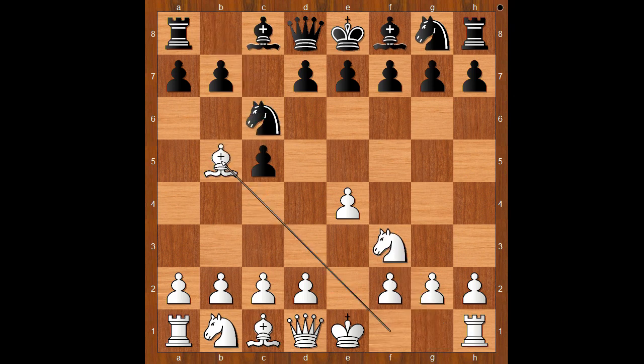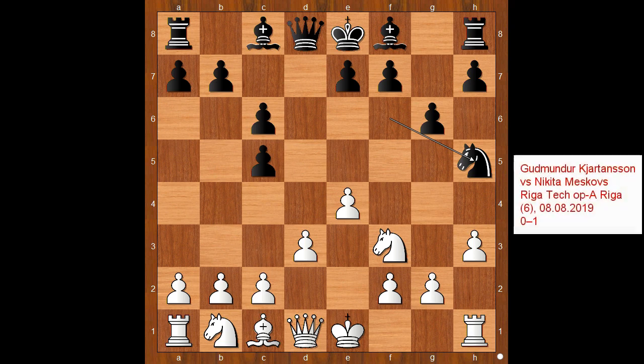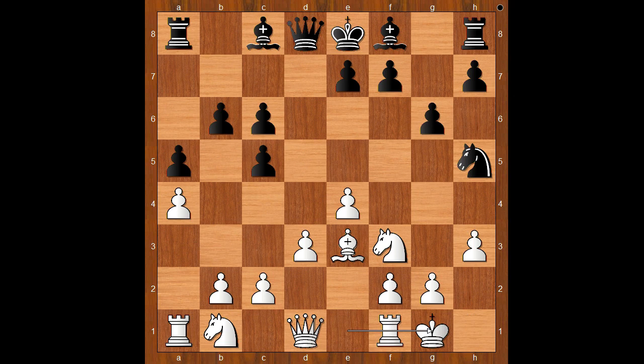Nc6, Bb5 - the Rossolimo Attack - Nf6, Bxc6, dxc6, d3, g6, h3 preventing Bg4. Black played Nh5. Bg7 is the standard move. Nh5 looks a bit odd, but this year in the Rieger championship Black won with this move. Perez played Be3, b6. White to move. In the previously mentioned game, White played Qd2.